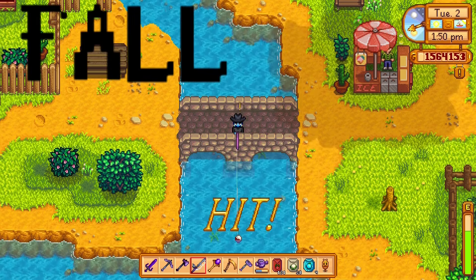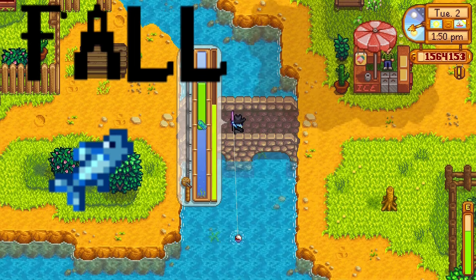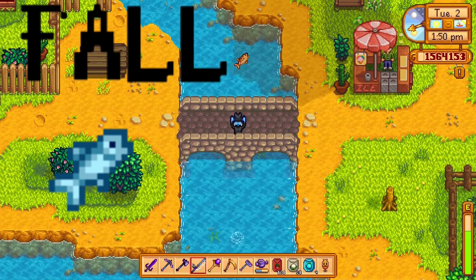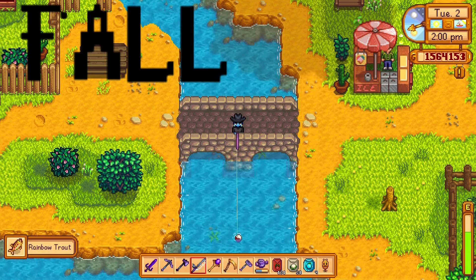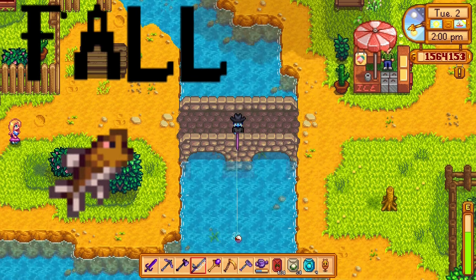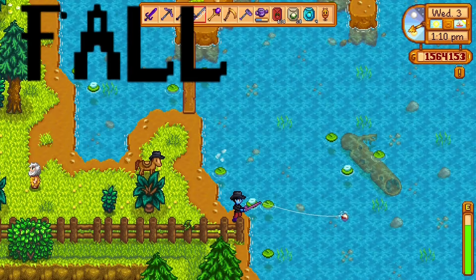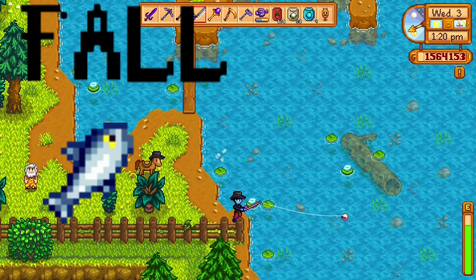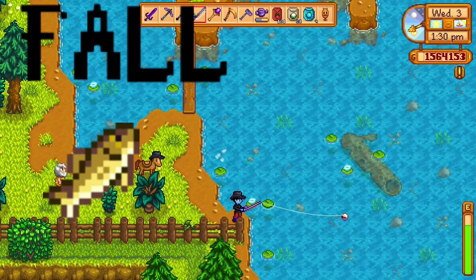Now let's move into fall. First fall fish is anchovy — just like spring, ocean, anytime, any weather. Sardine is in the ocean from 6 a.m. to 7 p.m., any weather. Smallmouth bass can be caught anytime in the river, any weather. Salmon can be caught from 6 a.m. to 7 p.m. in the river, any weather — only during fall.